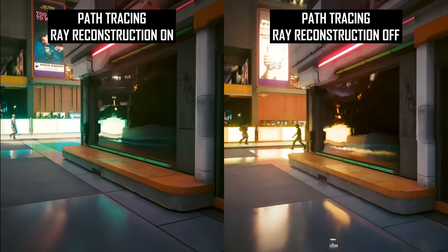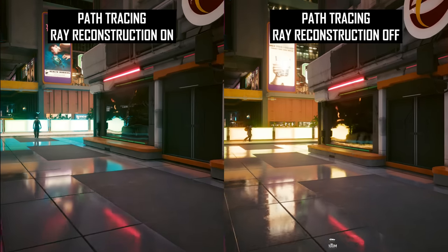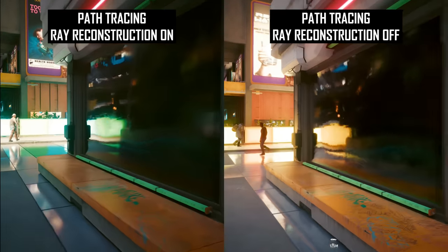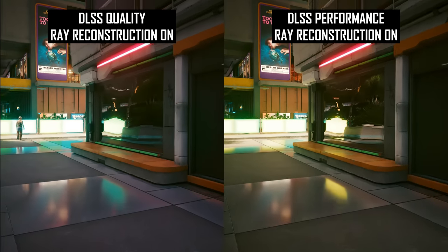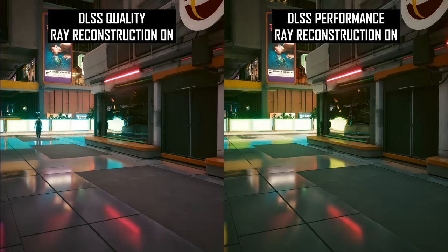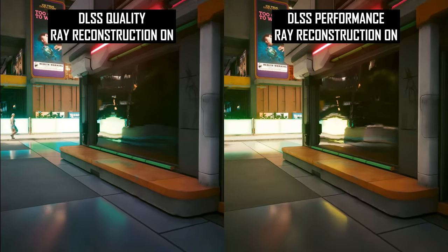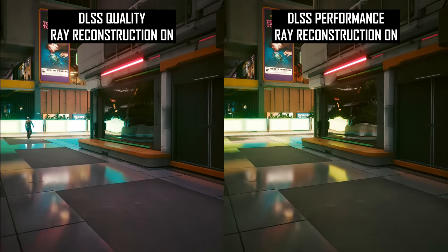Here is perhaps the clearest example of the strengths and weaknesses of these reflections. Starting further away from a glassy surface, Ray Reconstruction produces a better quality reflection. But when walking closer and a texture loads in across the glass — smudgy with scratches — the non-ray reconstructed image better preserves this texture and produces a higher detail image. Also, switching the DLSS level from Quality down to Performance results in worse general image quality and reduced sharpness and clarity of ray traced effects, though we still get most of the benefits of Ray Reconstruction — reflection quality doesn't become worse than not using Ray Reconstruction.